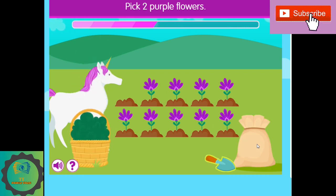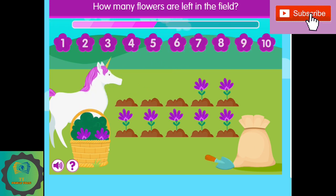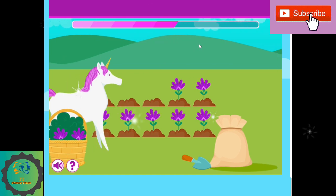Pick two purple flowers. I'm going to pick two purple flowers. One, two. How many flowers are left in the field? One, two, three, four, five, six, seven. I'm going to pick seven. Nice job!